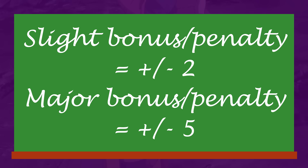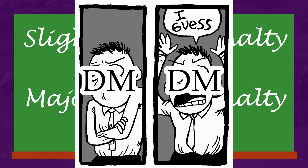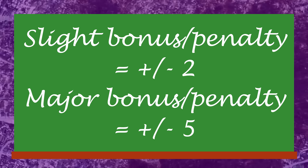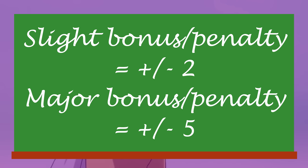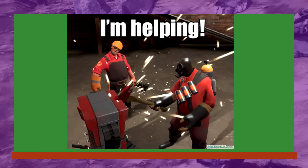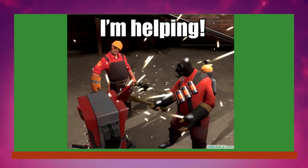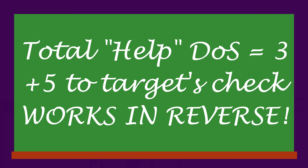Another point of difference is that M&M generalizes situational modifiers and bonuses rather than trying to assign a value for everything. If the DM feels a situation is in favor of whatever you're doing, you get plus 2. If everything possible is in your favor, you get a bonus of plus 5. That can work in reverse if there are problems and distractions. Another difference: when players decide to help, it's no longer a riskless task where everyone rolls against 10. Now it counts toward total degrees of success or failure. If 3 or more people pass the help check, the main player gets plus 5. But if everyone is failing their roles, the main player takes a penalty instead.